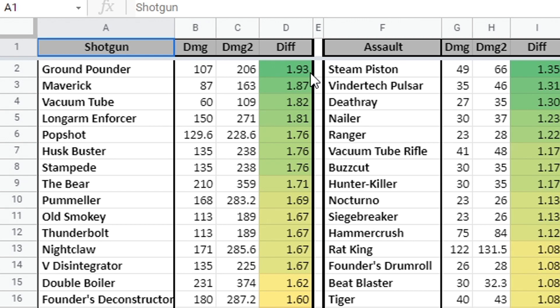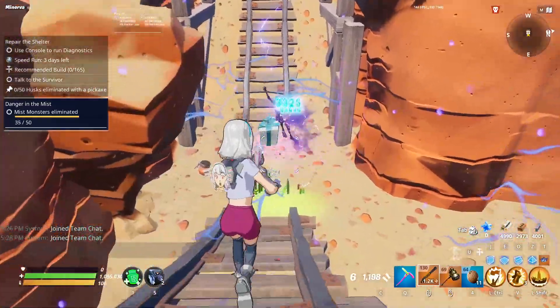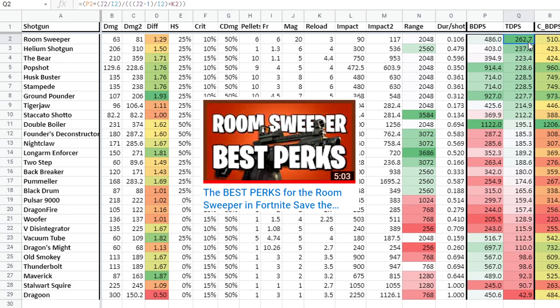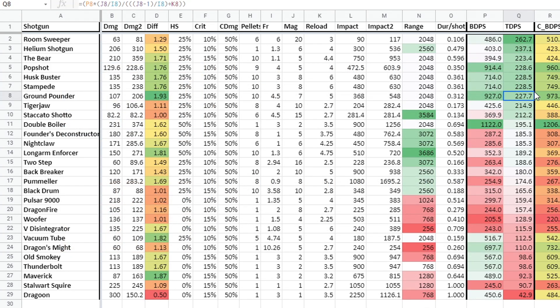This weapon is tied among the strongest shotguns in the game. Using another page of this spreadsheet, if you take the actual DPS — the true DPS, which is basically the damage per second — you're spamming shells into normal enemies, and this takes into account the amount of time you spend reloading. There are outliers like the Room Sweeper, which is technically the highest DPS, but good luck utilizing all of that. The Helium Shotgun shoots a projectile, so it's hard to manage. The Pop Shot, Husk Buster, Stampede, and the Ground Pounder are all basically tied as the best shotguns in the game — that's why I give four answers when someone asks me in my streams.